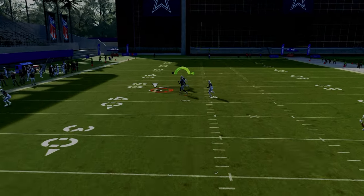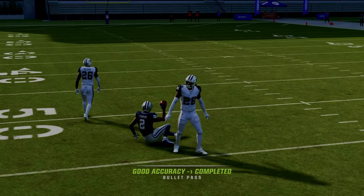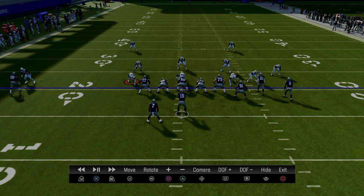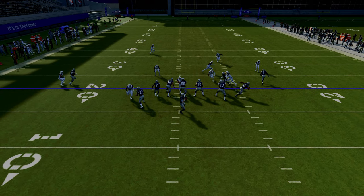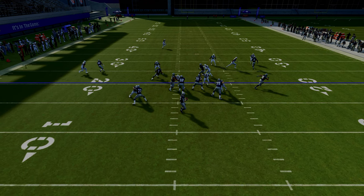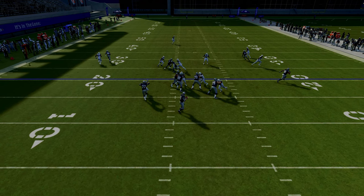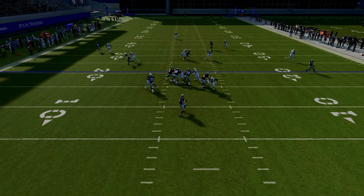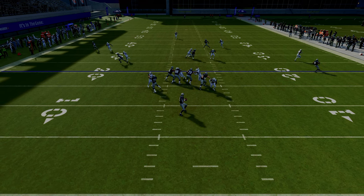The post route will destroy man coverage in the middle of the field. Looking at this in instant replay: my first read is always the tight end — I want to peek out and see if I can throw the flat. In this example they have it manned up, so as I look over the middle I have a mesh concept, a high-low in the middle of the field. The two drags are the low and the post is the high. I wait until the corner commits to the drag, and that window opens up in the middle to hit the post route.